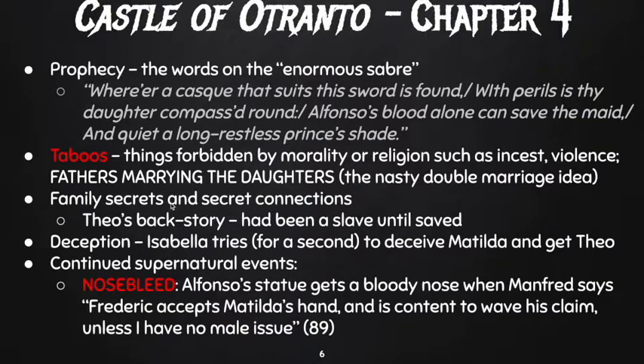There are family secrets and secret connections. We learn Theodore's backstory — he had been a slave until recently saved, and then came ashore where he could save Isabella. There's some deception happening: Isabella tries for a moment to deceive Matilda so she can get Theodore. In the end, Isabella does get Theodore because Matilda gets killed. There's continued supernatural events as well.